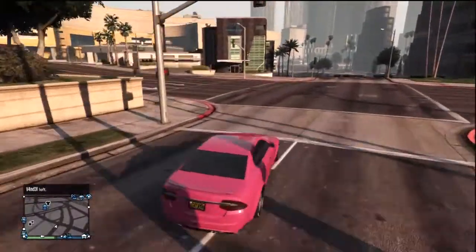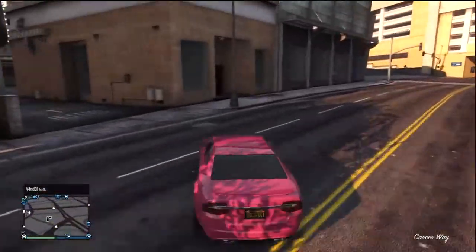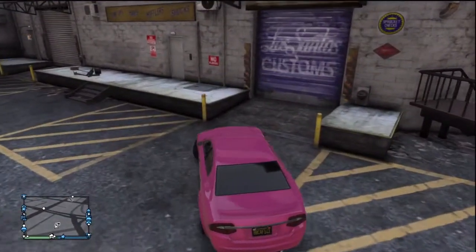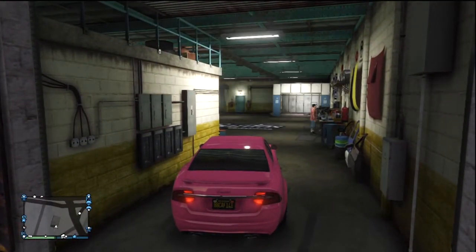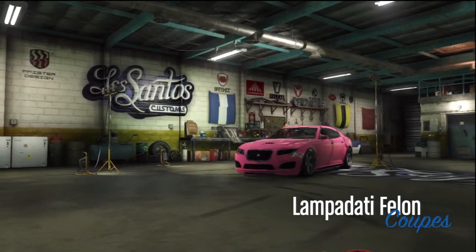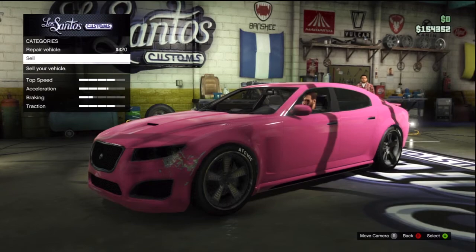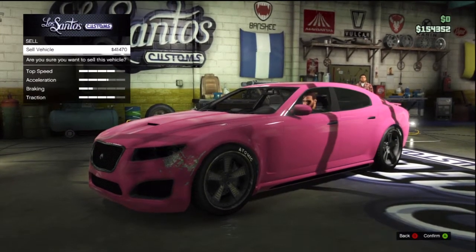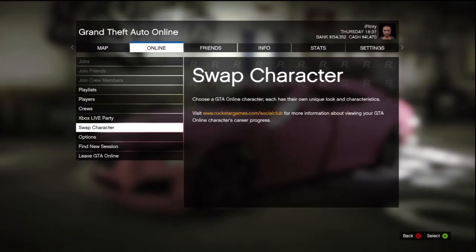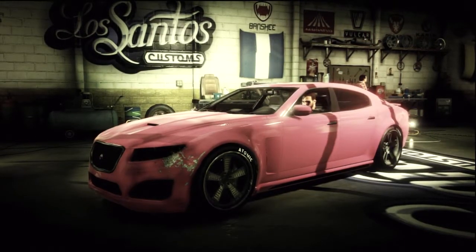Choose your character again and spawn back in. So you see me now going back to Los Santos Customs and doing exactly the same thing all over again — Sell, are you sure? Yes. Start, RB, Swap Character. I'll show me doing it a couple more times sped up at the end of this video, just so you can see.